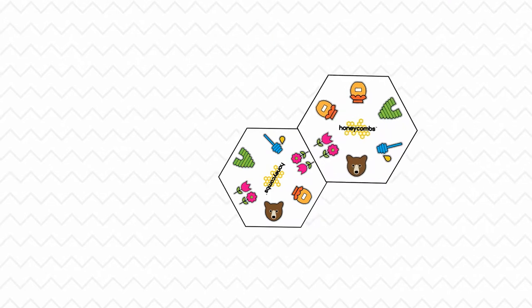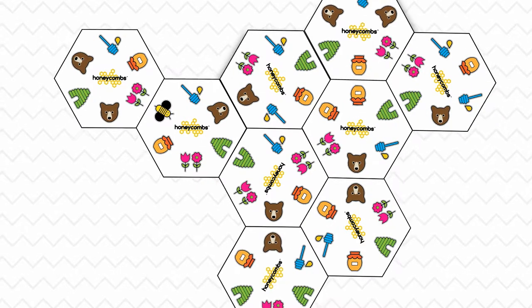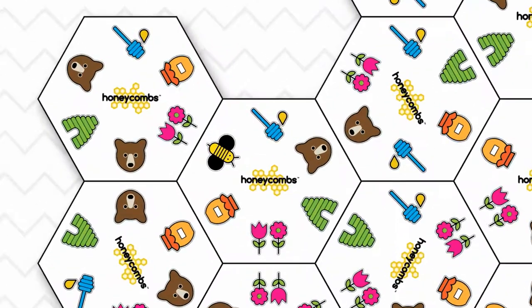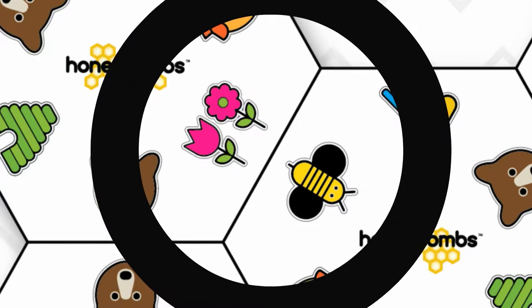To build a Honeycomb, players connect the tiles by matching their symbols. The end result is a beautiful, unique Honeycomb every time you play. Don't forget to keep an eye out for the Honey Bee — it is wild and can be connected with any other symbol.